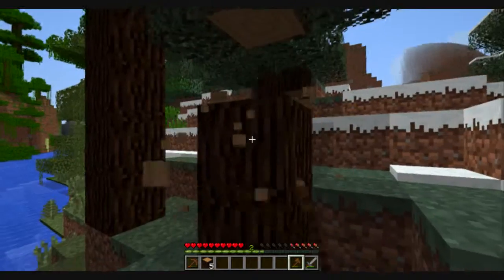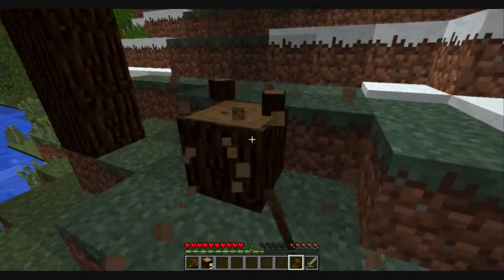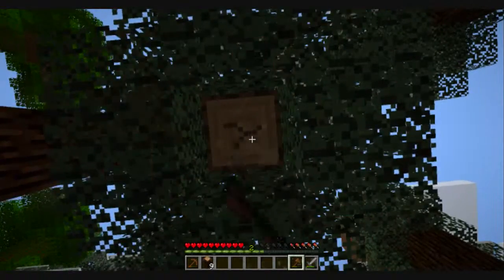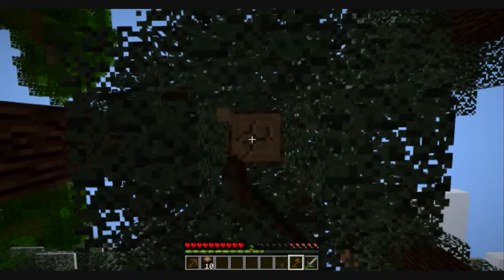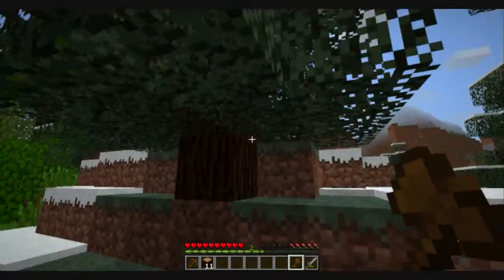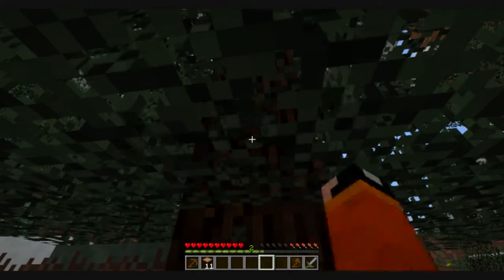Ouch! Let's just go ahead and get some more wood here. Wood is a very nice thing to have because you can make stuff out of wood such as houses, sticks, torches, and a lot of other things.